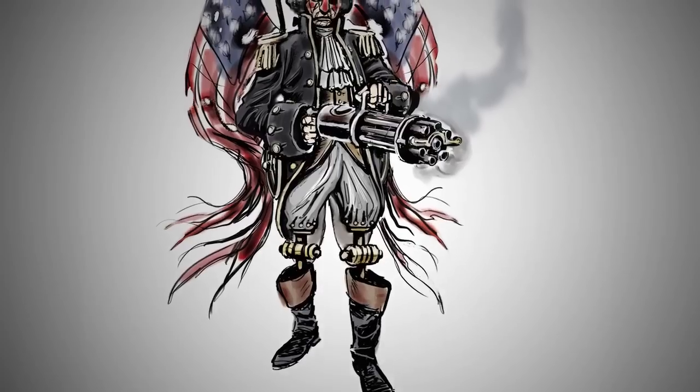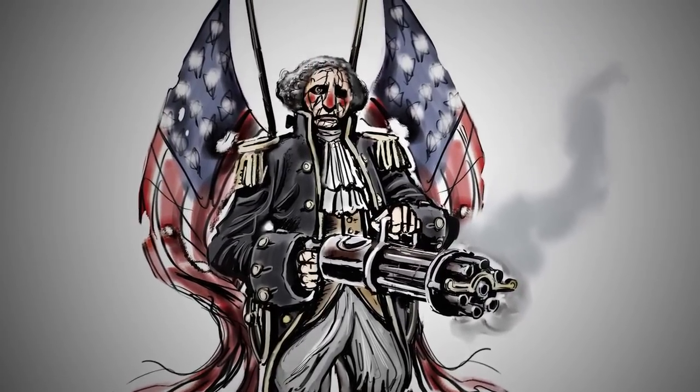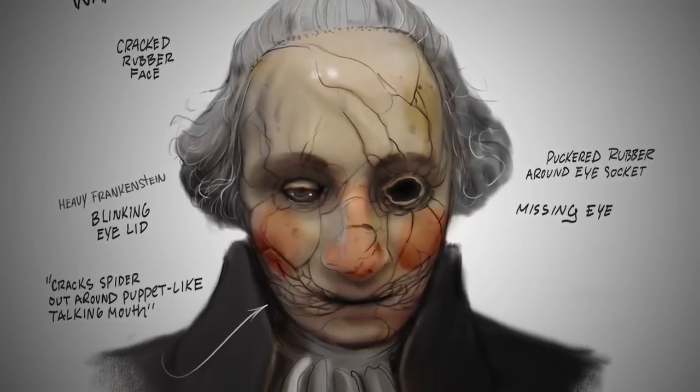They came up with this idea of a creepily motorized, Hall of Presidents animatronic George Washington. It was specifically the face — this weird porcelain child doll-like rendering of George Washington — that kind of clinched it. Everybody saw it and said, okay, we can roll with that. It's one of those rare moments where you all come together and realize, this is going to work. We're all on the same page. Let's just move forward with what we've got.